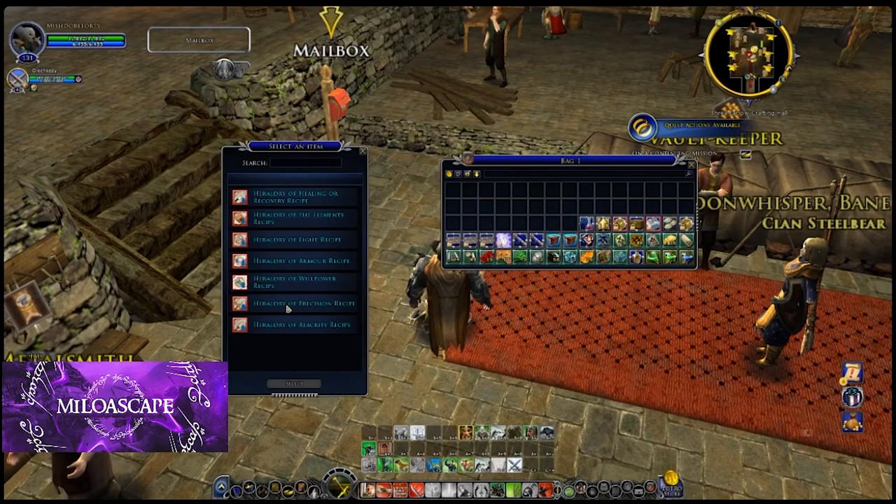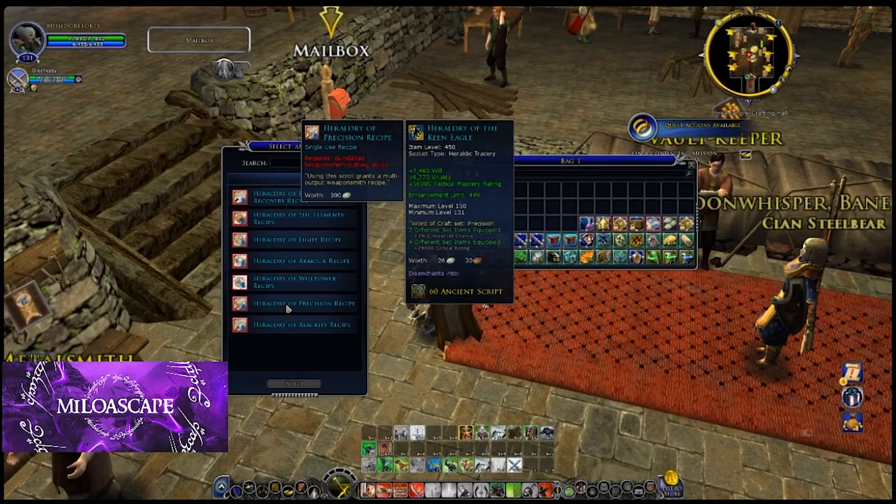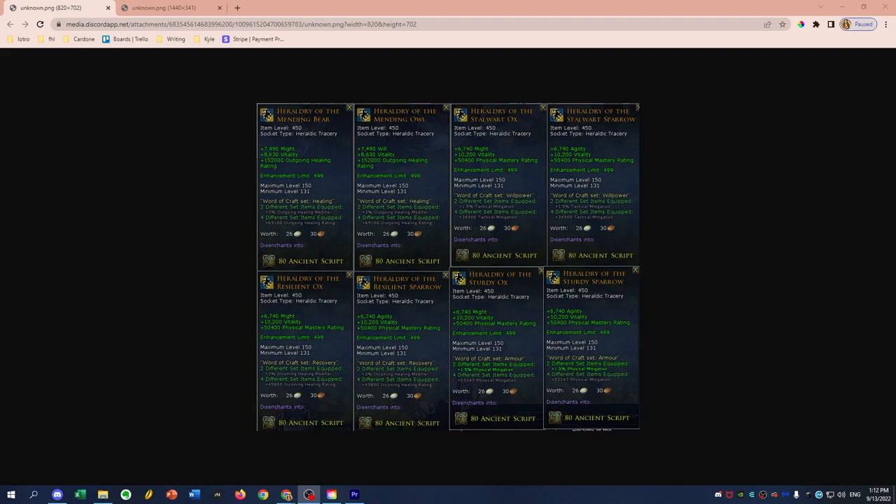So what we're actually looking for here for our hunter is going to be the Heraldry of the Keen Eagle. Actually, it's the Heraldry of Precision recipe, but we're going to make something different — either the scorpion or sparrow. I'm thinking it might be sparrow for extra vitality, but we'll look at that here in a moment. So I'm going to go ahead and select this — it's the Precision recipe. These resources have been compiled by Ginnverse, so I use them here; I will link his channel below.